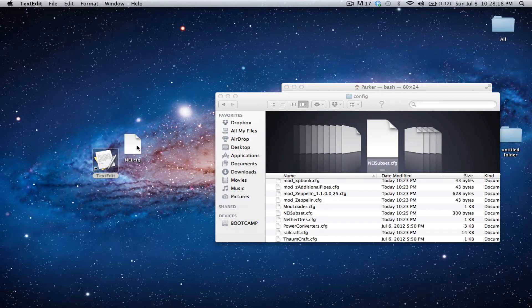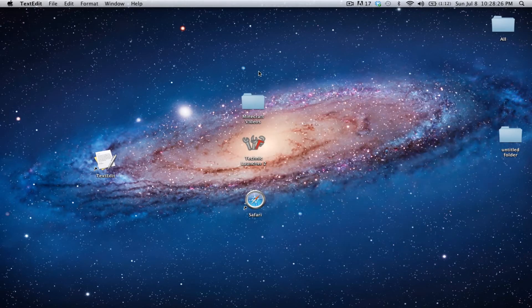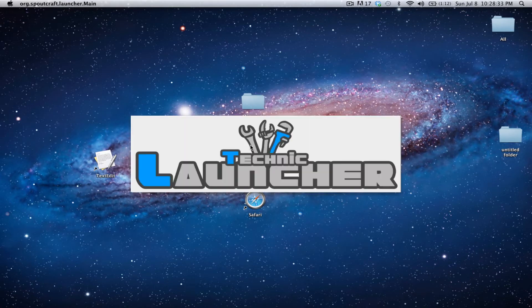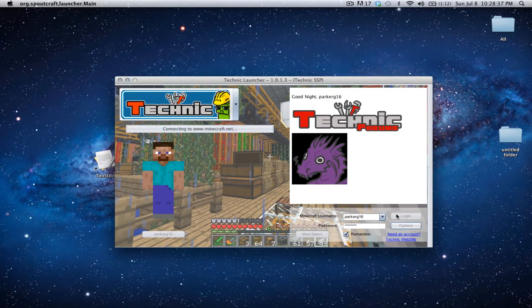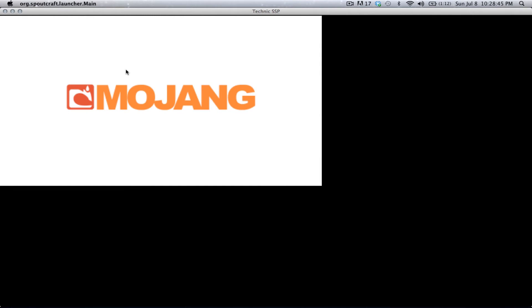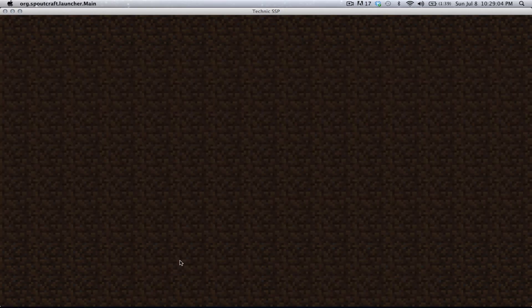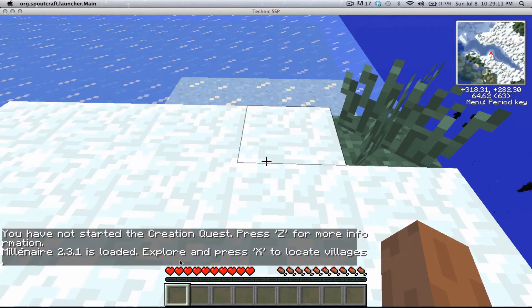Then exit, and drag your NEI.cfg back into the config folder. Let's exit out of this, and let's open up our Technic Launcher. Let's give this a sec to open up, log in, and load into single player — activating your cheating, play selected world — and here we go.